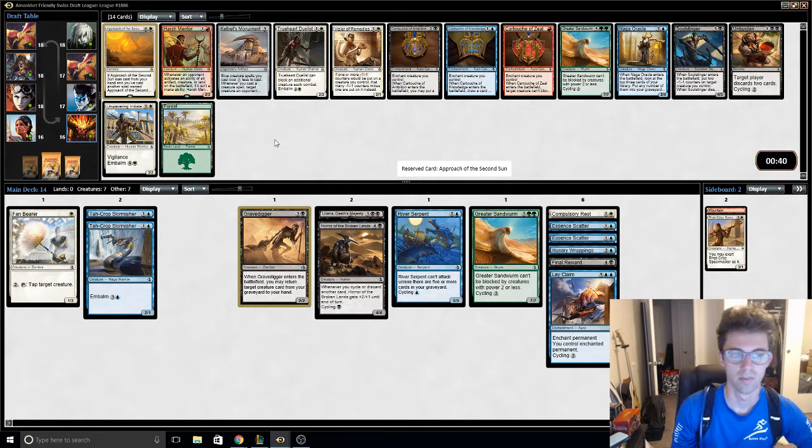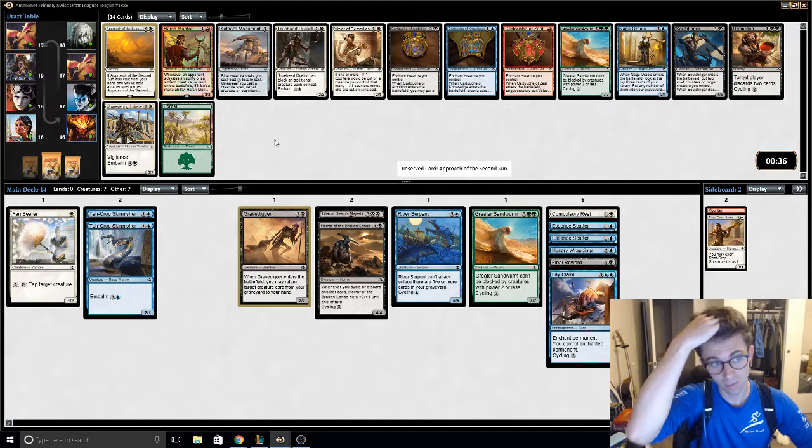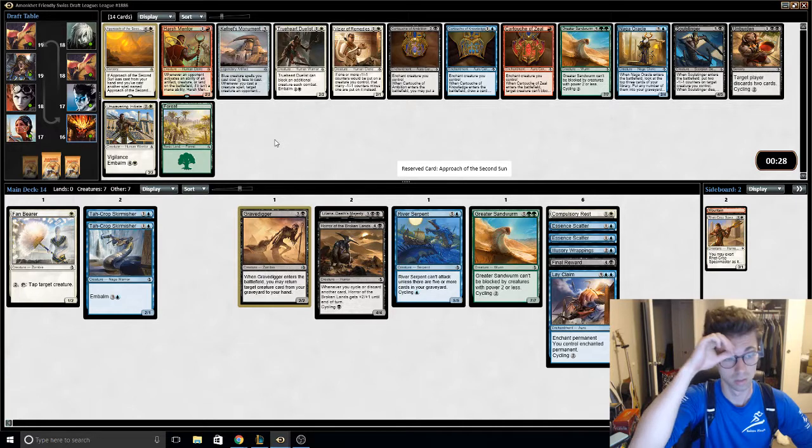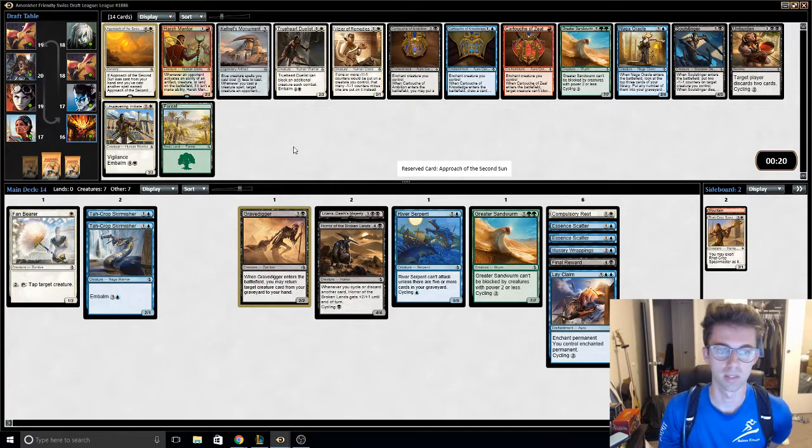Gain seven life. I don't really want any of these cartouches. Naga Oracle and Soul Stinger — I think I want creatures with abilities and defensiveness. I think Oracle is actually a little bit better than Soul Stinger.